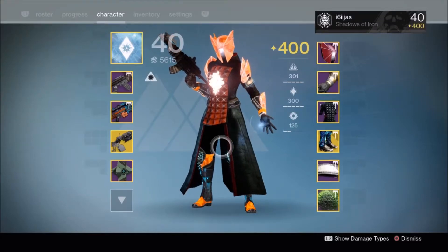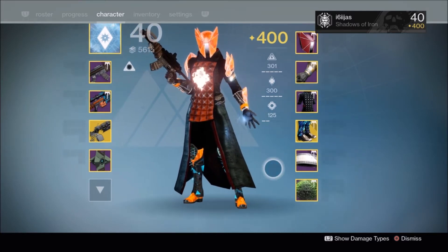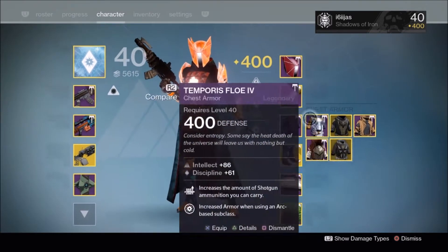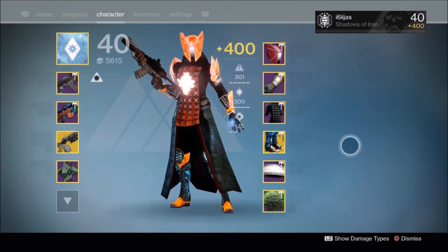By this stage, I'm starting to run out of exotics that really need optimization. I figured I'll cover a few of the subclass neutral exotics, as they can still have good and bad builds, but some of the specific exotics I won't need to optimize, such as the Praxic Fire, the Impossible Machines and the Nothing Manacles, as they can only specifically work with one subclass or perk node.